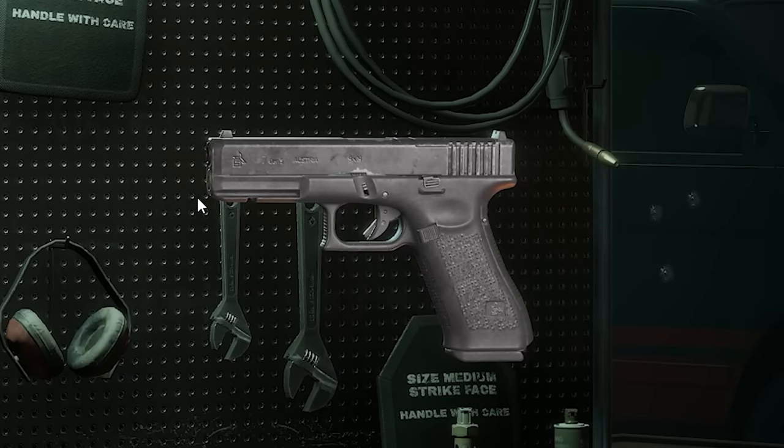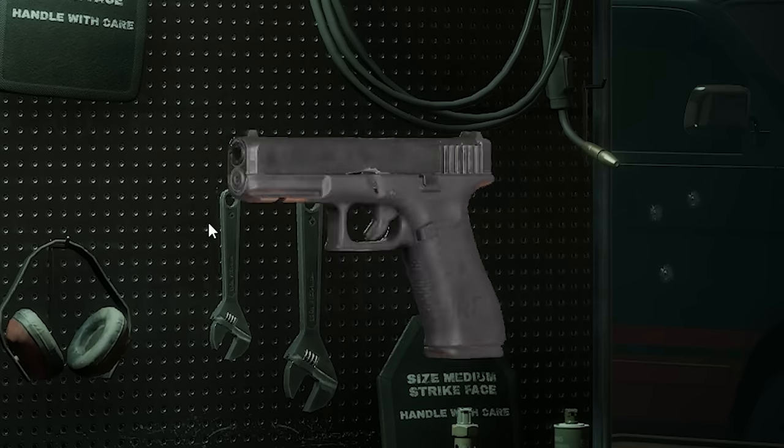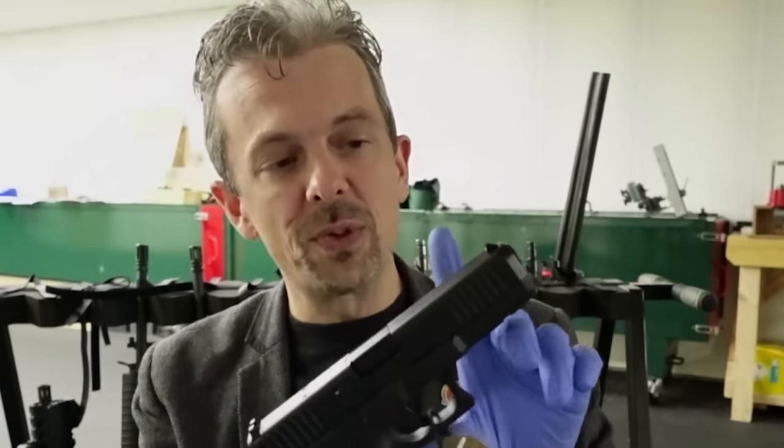That bevelling is supposed to allow for easier reholstering, and the front slide serrations are for a safe press check or for cocking it from the front. This doesn't have those serrations. However, as my brain has just reminded me, when the Gen 5 Glock first came out, it did not have front slide serrations. These features were from a different model, but as production went on they realised those were features people wanted and added them. So this is actually, I believe, a correct early Glock Gen 5.